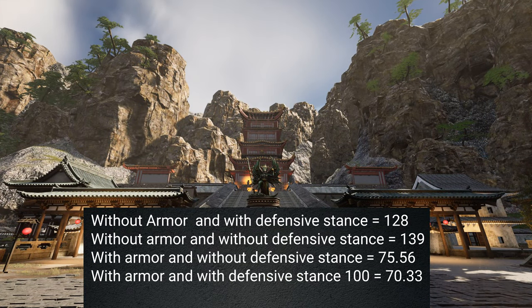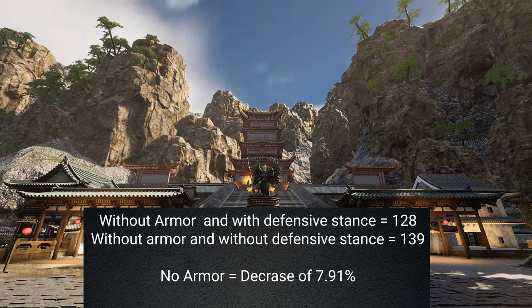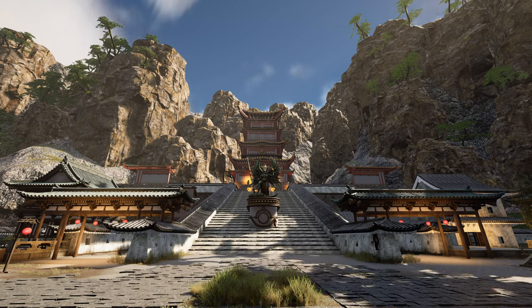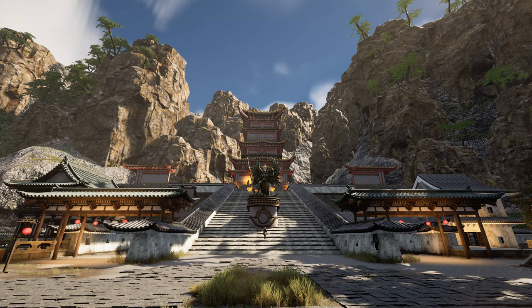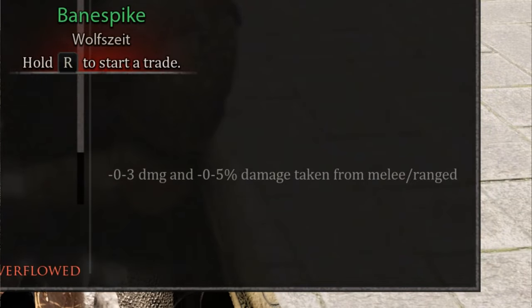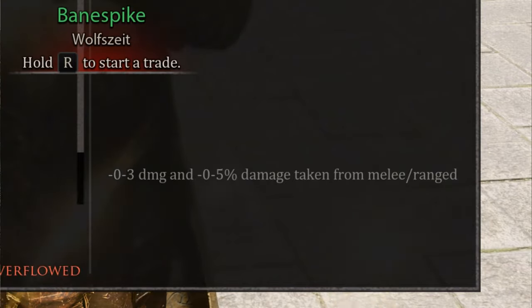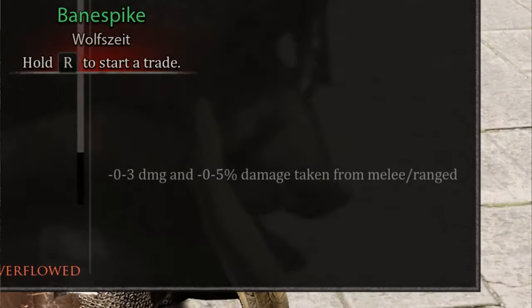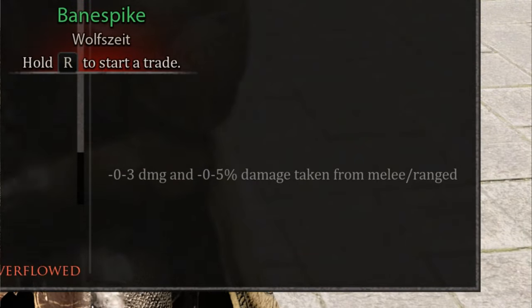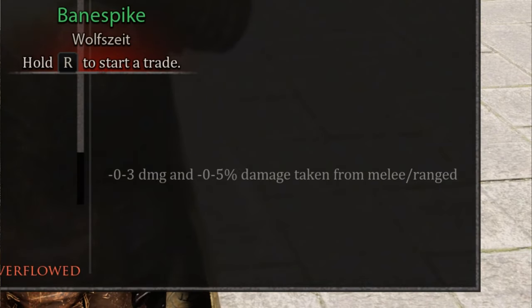Here are our test results with averages, with and without armor. Without armor, defensive stance decreases the damage you take by about 7.91% — with the margin of error I'd say 8%. With armor it decreased by about 6.92%, so roughly 7%. That means the more armor you have, the less defensive stance matters. But here's the very important factor: it decreases damage by up to 3 points. So if you're wearing tungsteel or heavy armor and fighting someone who can deal damage through a parry or block, that damage is reduced by 3 points — meaning in close combat you really need defensive stance, especially if you're parrying or blocking 50+ hits.